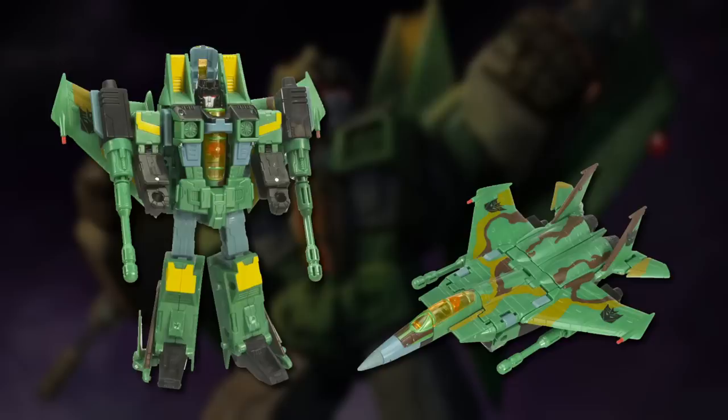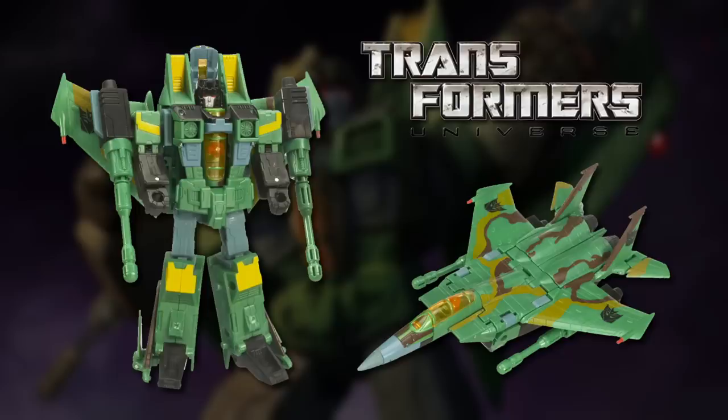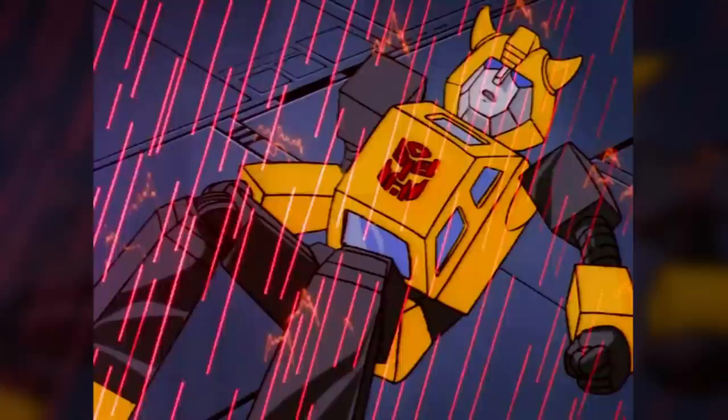It would be just shy of 25 years later, in 2008, before the green Rainmaker suddenly shot to fame when a toy of him was unexpectedly released as part of the Transformers Universe line. And I'm not kidding when I say unexpected — they released him at mass retail before Thundercracker. He was given a toned-down colour scheme with an acid-burn camouflage pattern, and christened Acid Storm.